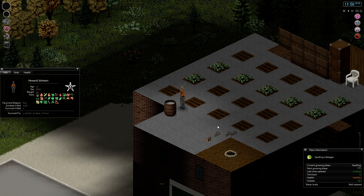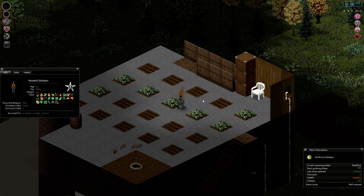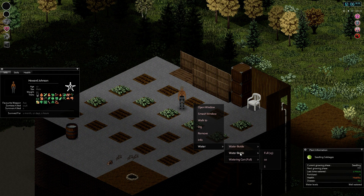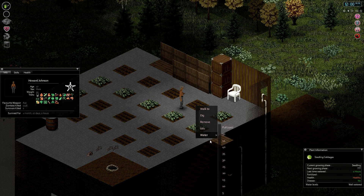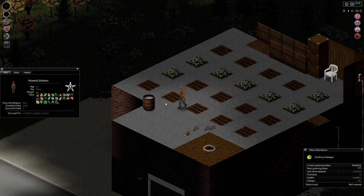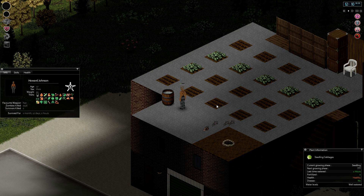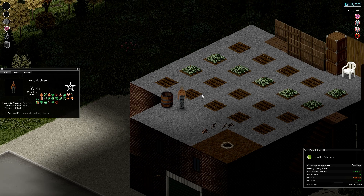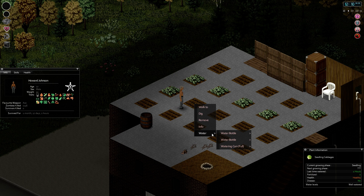Fill up this watering can. Because we're getting ten units of water every time we pull from the barrel, we can do about twenty plots. So we definitely have enough water and enough seeds to fill up this whole thing. Every time the watering can is emptied, it gets removed from your equipped slot — that's kind of how you know it's time to fill up. But it's just in twos, so it's not too bad.